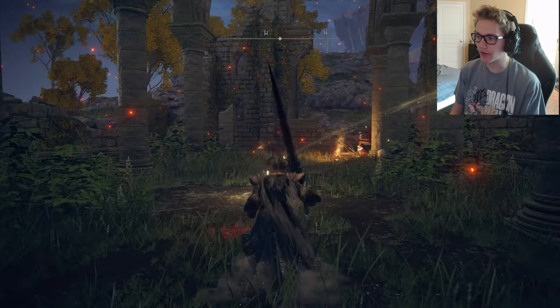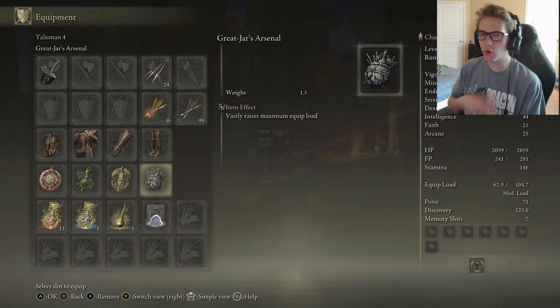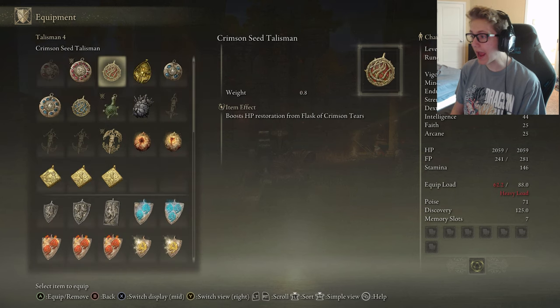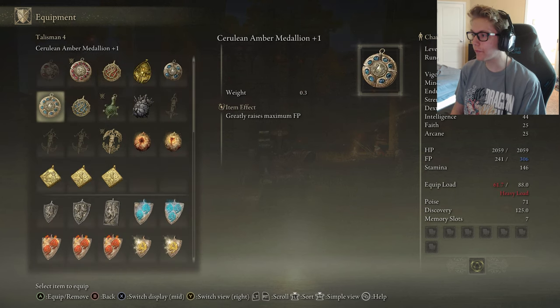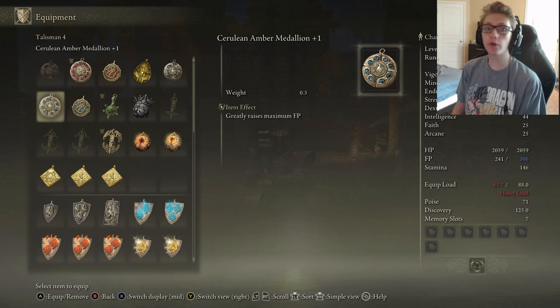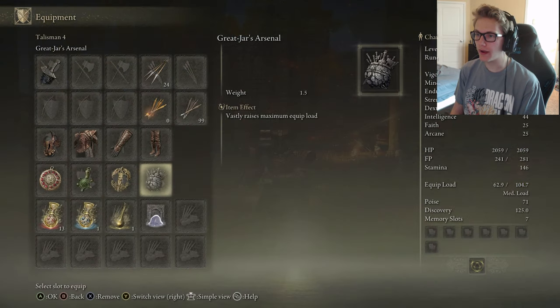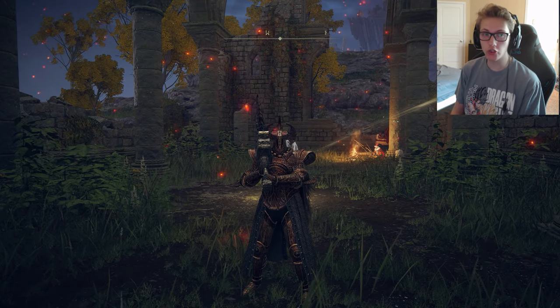I noticed if I take off the Great-Jar's Arsenal I stay on medium load, but if I equip anything else that's 0.3 weight or higher I go to heavy load. So the Great-Jar's Arsenal is kind of essential for me to maintain medium load at how I have the character leveled.